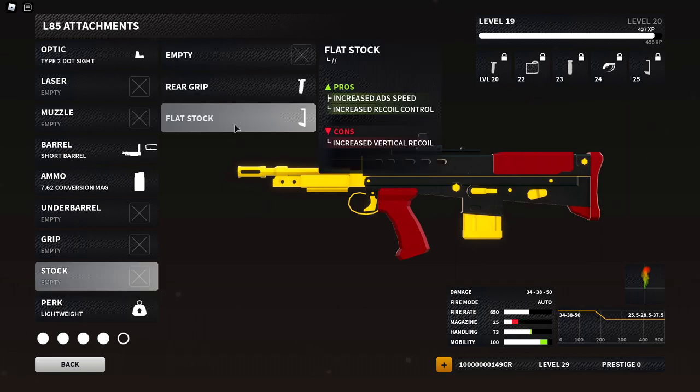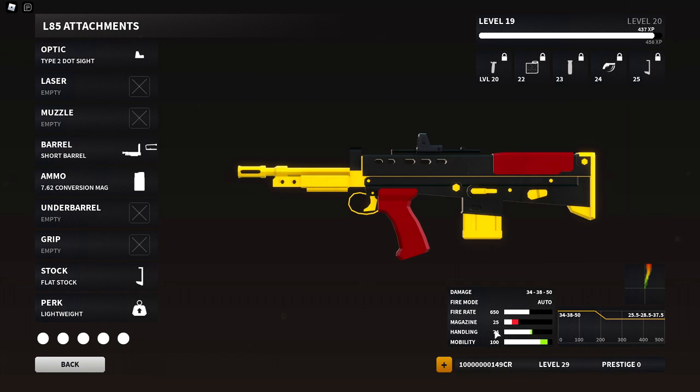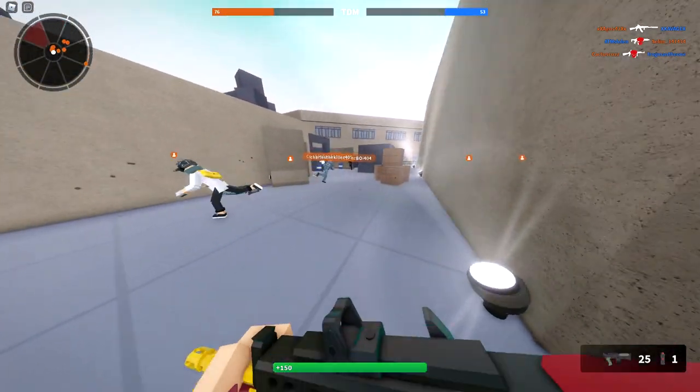We have one attachment slot left, and you're going to want to use that on the flat stock. This will increase your ADS speed and also recoil control, which you will want for this weapon. It will increase vertical recoil, but that's not a problem — just pull down your mouse while shooting and you'll learn quickly. That bumps up our handling a little bit and makes us slightly faster. We're going to hop in and do some gameplay with this, then I'll show you my personal version.